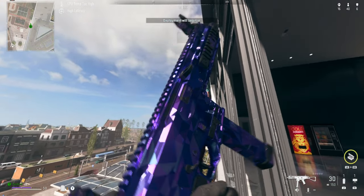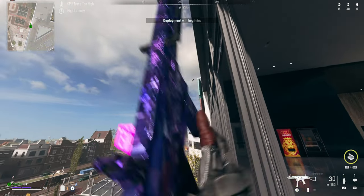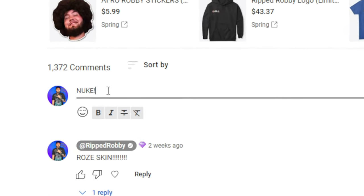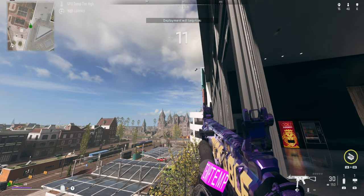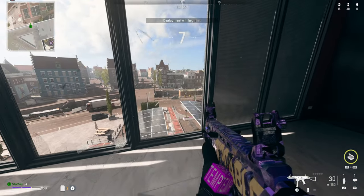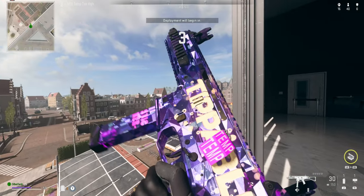That's literally it guys. Don't forget the giveaway for the instant nuke — all you have to do is be subscribed, like this video, comment 'nuke' down below, and join the Discord server to see if you won. Or just join the Discord server if you want some of these sick guns and services from RR Services. I love you guys, I hope you enjoyed this video, and I will see you in the next one. Peace.